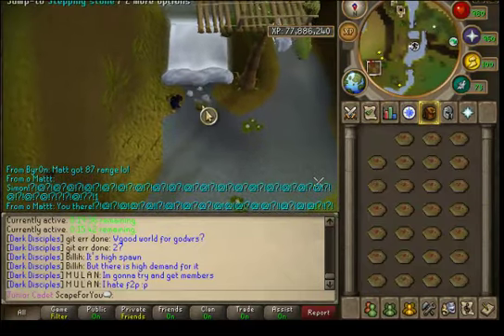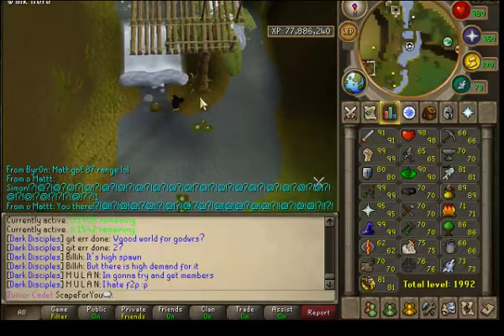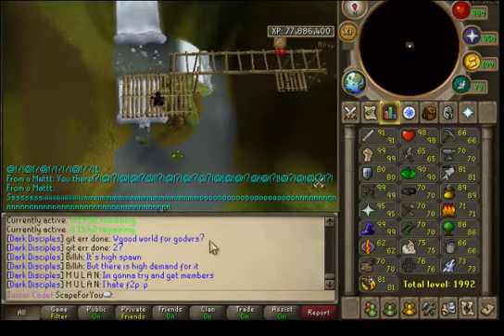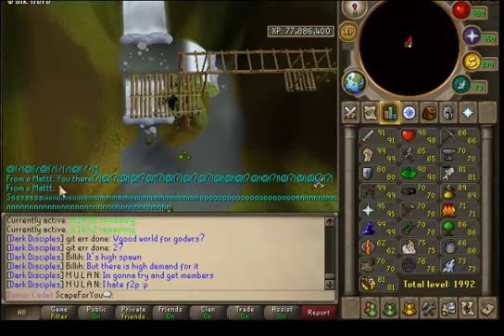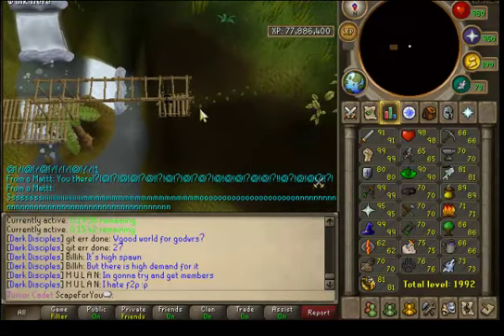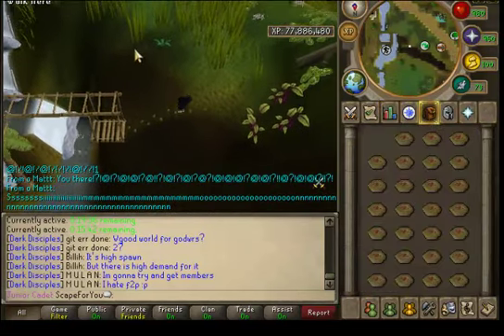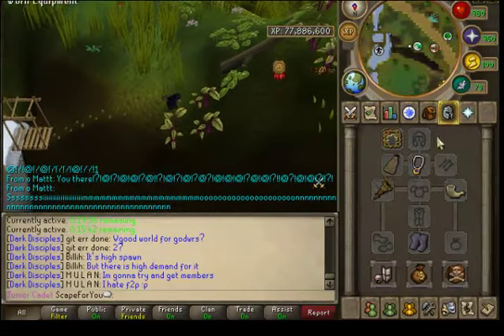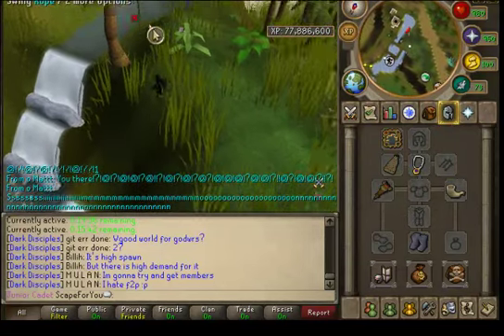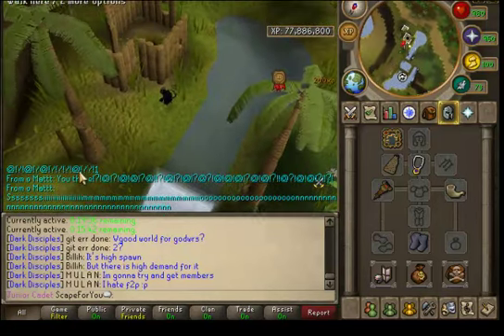Then I'd head here, which is the Ape Atoll agility course. This course is a little bit longer than the rest. You'd have to have a ninja monkey greegree, which you get from killing a ninja monkey — it's not as simple as it sounds, but if anyone struggles with that just message me on YouTube.